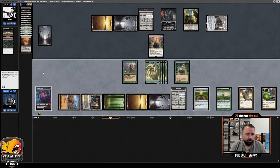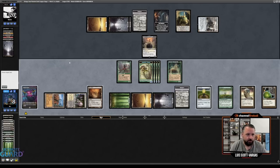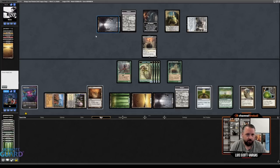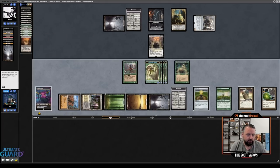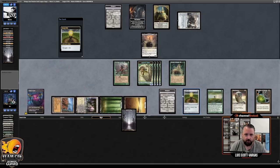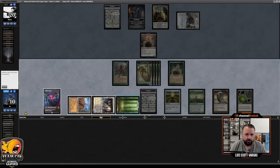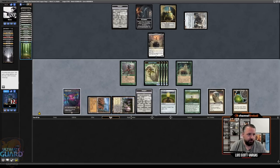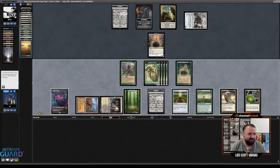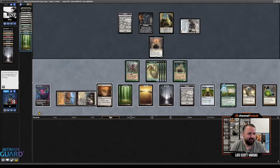Strip mine their Swamp. Strip mine their Plains. Okay, I killed all their lands. Let's just get that right off the top. Xuron Orb all my lands — just to make it so I don't randomly kill myself. Could go without the movement of the board over and over again, but you know, just Magic Online things I guess.